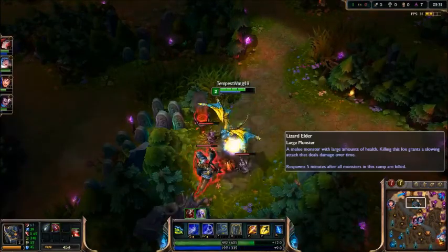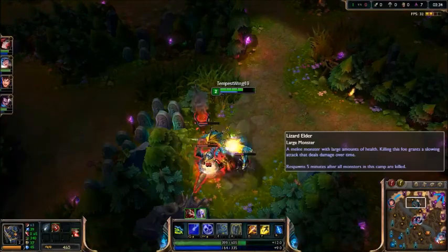Here's a clip of me taking down red buff pretty easily at level 2. I use the W on myself for sustain, and I just use the Q whenever it's up to try to blow it down.